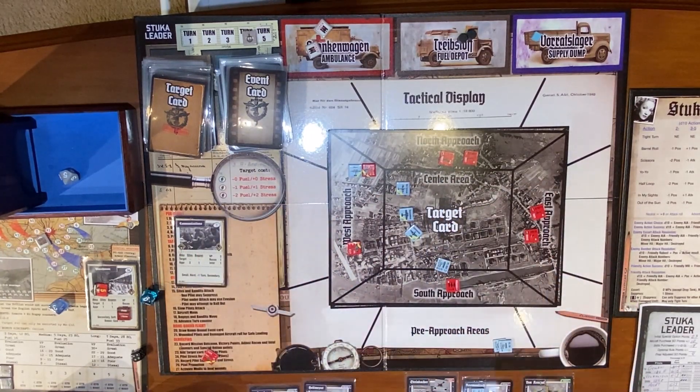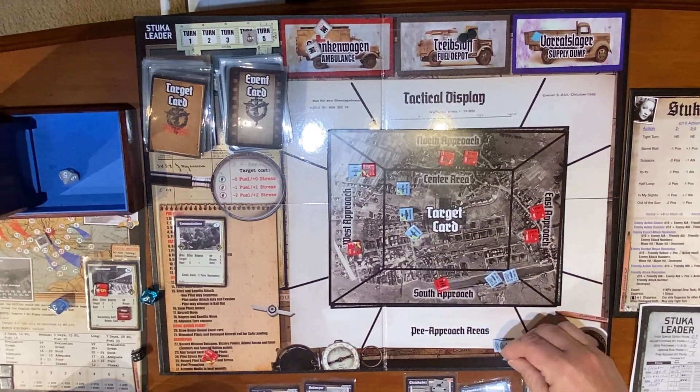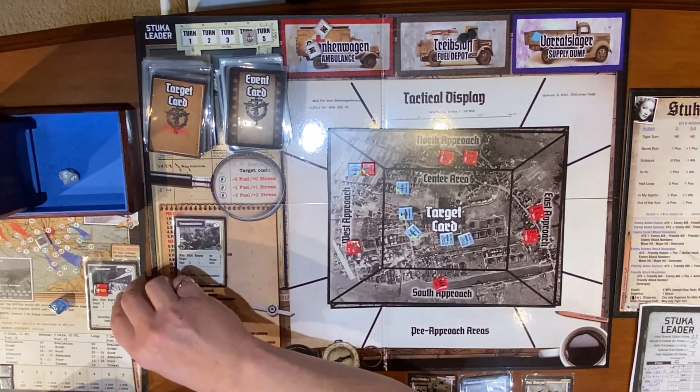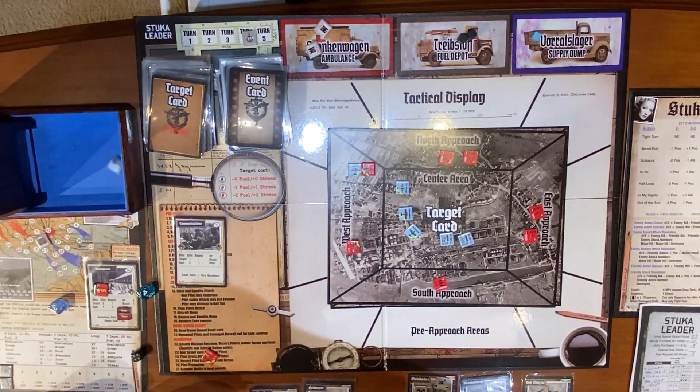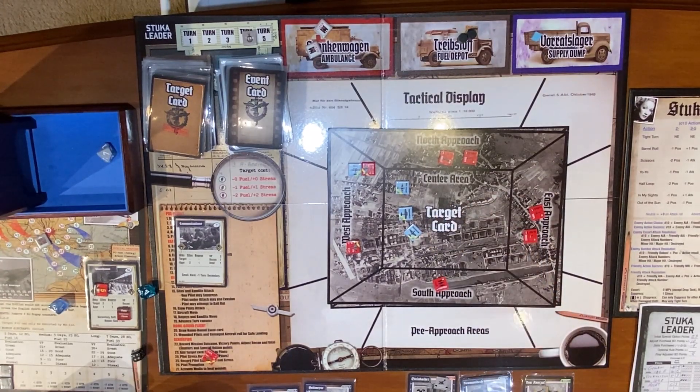Just to make sure — in case my math was off — Rosmanich is dropping two of these. They're plus three, minus one because of the small, so they're plus two. Rosmanich is plus three, so he's plus five on each. We need to get it up — seven plus three is ten, we can subtract a hit. There are two more hits so it's definitely destroyed, but we're giving the target to Steinbacher just because.